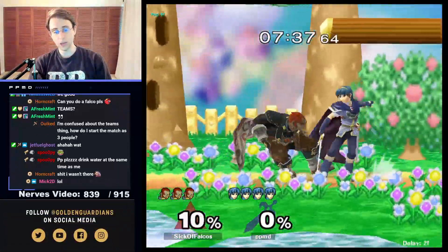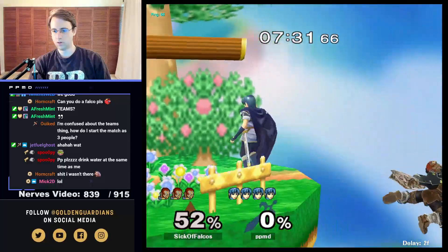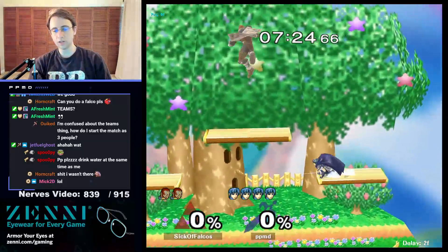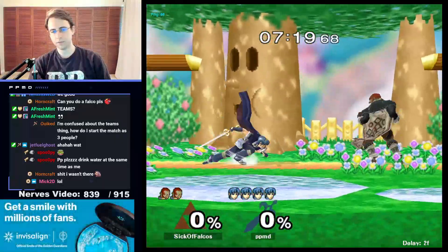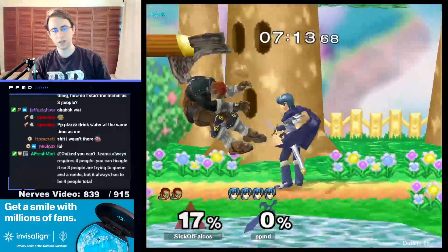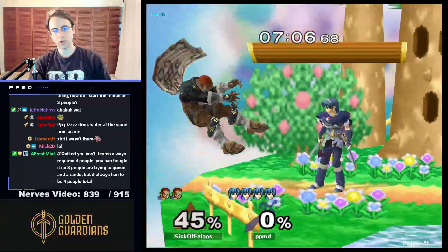Notice that if Ganon starts jumping, I start jumping too, but I don't jump before him a lot of the time. I dashed back so I could run forward and give myself momentum to hit him. And Ganon just jumping down like that puts himself in lag so I can exploit him. Throw him towards the corner.